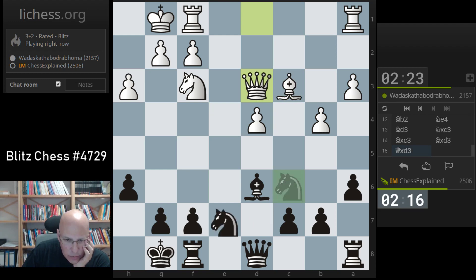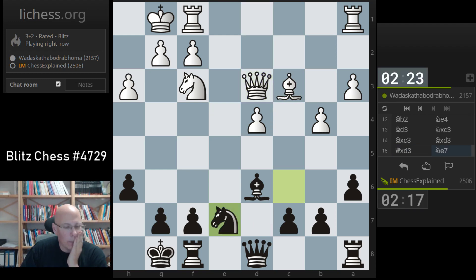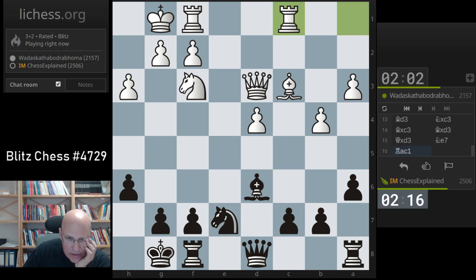Two minor pieces traded should favor me quite substantially. So here I'm angling for knight d5, and if he goes pawn to d5, just take it because of the discovered check on h2. I should be able to put the knight onto d5, and then his bishop looks a little bit passive. Knight d5 is almost impossible to prevent.